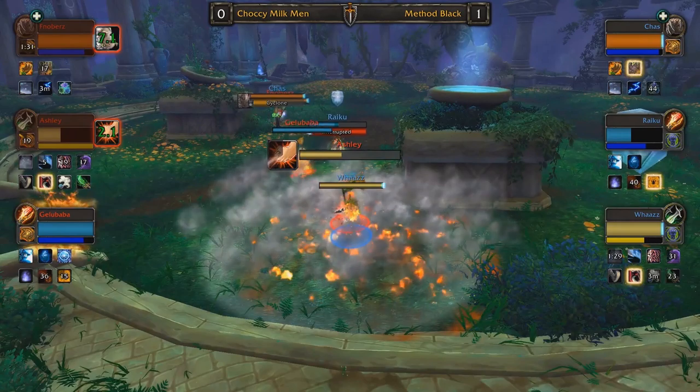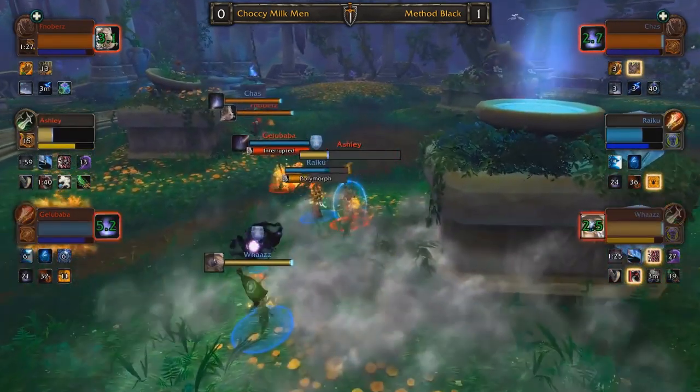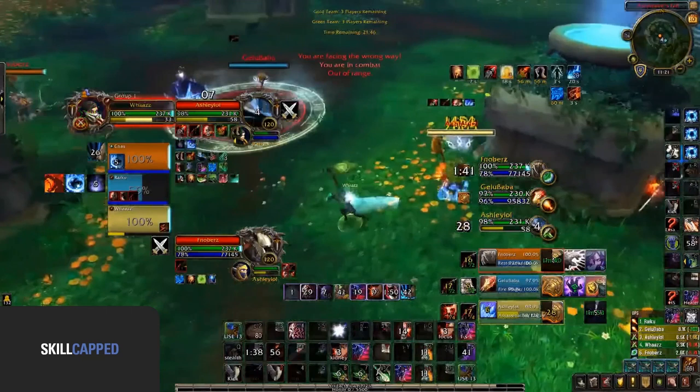For instance, check this swap here from Method Black onto the enemy rogue. Waz pretty much solos the enemy rogue inside of a kidney shot bomb. To see this more in depth, let's take a look at the same swap but this time from Waz's point of view.